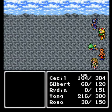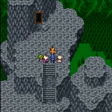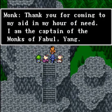Rosa gained a level and she learned Life! That would have really helped to use in that last battle. Life is actually a really good spell because it revives fallen party members without the need for a Phoenix Down.